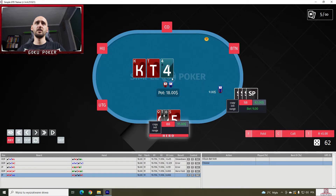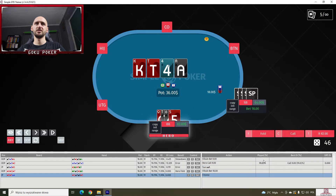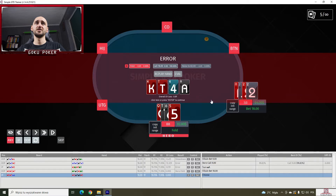On a king-ten-four with two hearts, the villain leads out to us for nine dollars. I think we just call — yes, 99.9% of the time. Now there's an ace on the turn and the villain bets half pot. I think we fold here, but we should not. We should call 100% of the time.